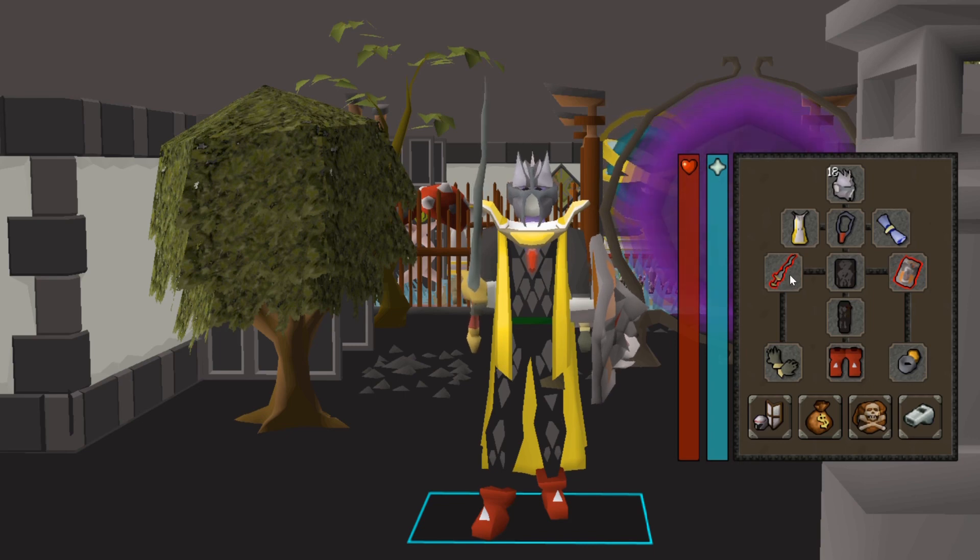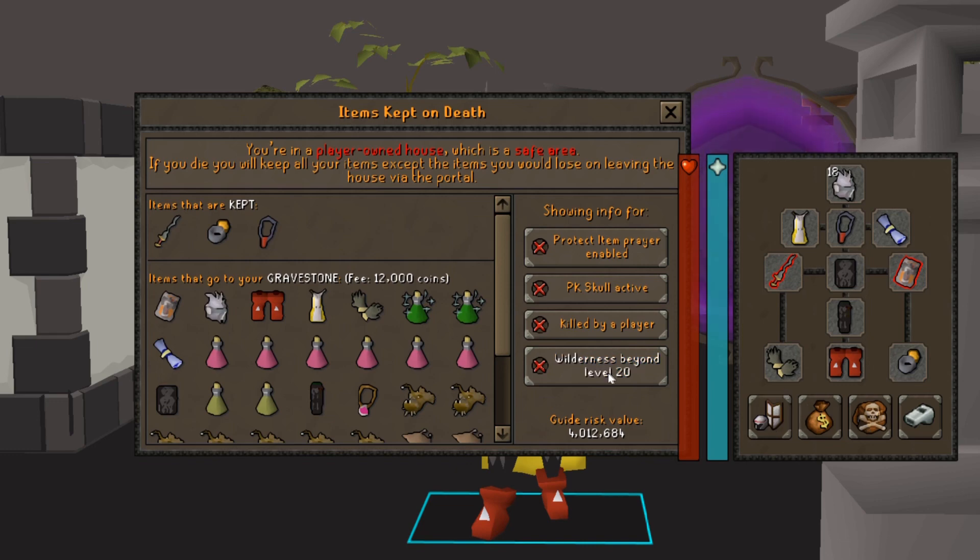I'm going to show you how to essentially have zero Wilderness risk while doing this boss, but we still want to be careful. So I'm going to take the Barrows Gloves — they are second best in slot. The same goes for switching the Prims out for the Dragon Boots, the same as we did in our Chaos Elemental video. Then you want a Ring of Suffering with the Recoil Effect on — it's amazing for the defensive bonuses. Dragonfire Shield, and of course we have a Prayer Scroll just for that Prayer Bonus.